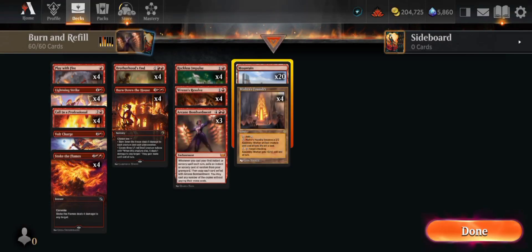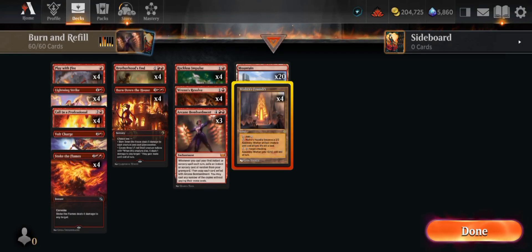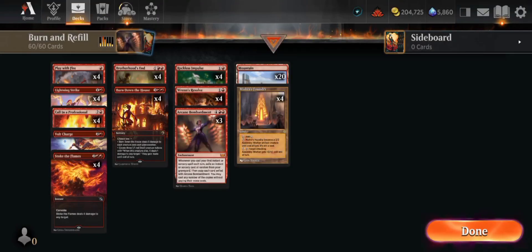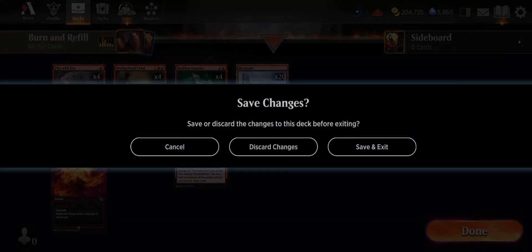In the lands, we have Mountains, and we have this card as well — it's a great alternative win card. So actually there's no more strategy behind it. It's just simple: burn and refill. Just burn the opponent and then refill — something like when you ran out of gas, then make a refill of the gas.